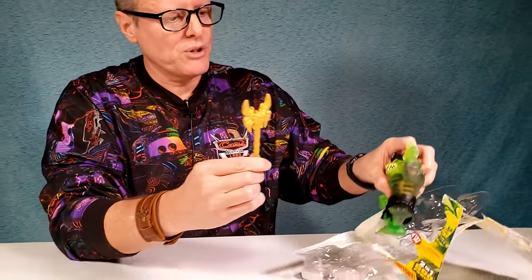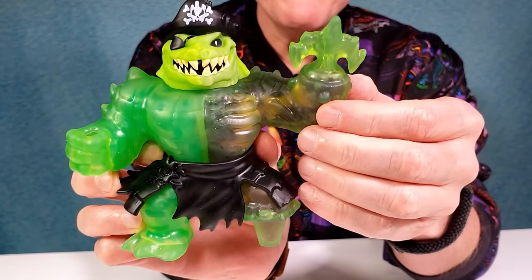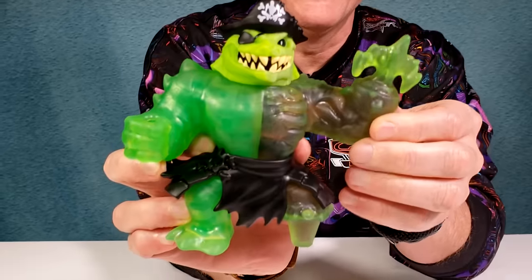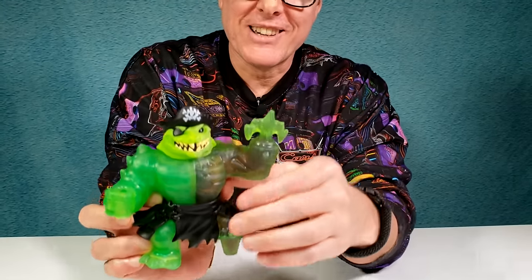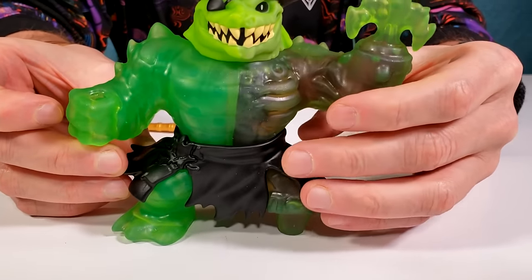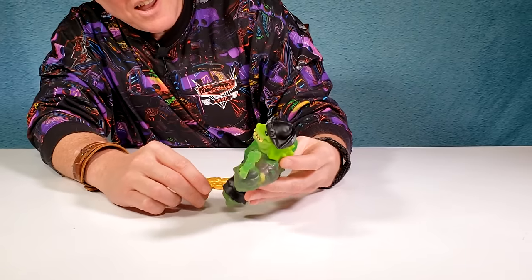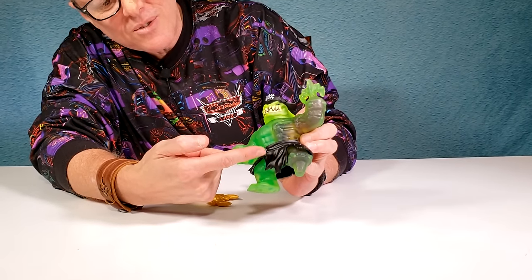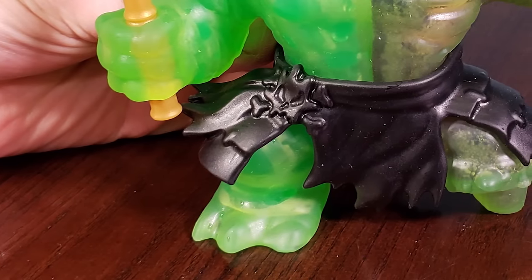That'd be cool if he actually could shoot this at you and then pull you in. Pew! I love his hat — it's so pirate-ishy. He's got his stubby leg right here — his nub got cut off or eaten by a shark, could have been eaten by a rock crocodile. I love his little weather-torn pants — he's in the wind. He's got his curse emblem right there so he's an evil dude. Another ultra rare who's cursed and who's evil.